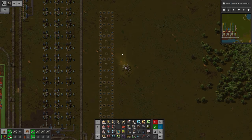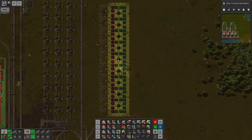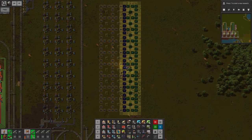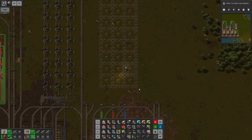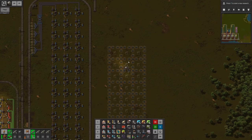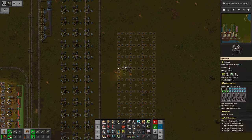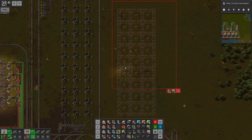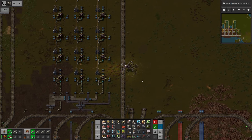Is this enough? I guess to get started this is enough. We would be reserving another row for the productivity modules and finally a row for the efficiency modules. Therefore we will have three types of modules available and we're probably just going to store them somewhere here together with a roboport so I can satisfy my logistics requests. Let me just get started with the first one.